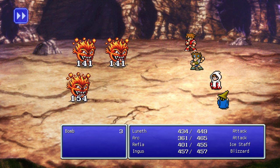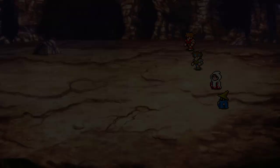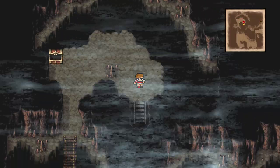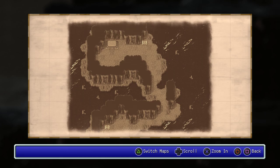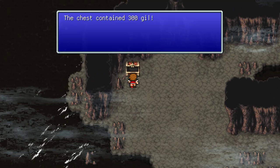This area has a lot of thunder element spells and another golden needle. More bombs. We're heading to the basement — basement three. Golden needle again. There are a lot of golden needles and thunder spells. I think the last room has 300 gil.